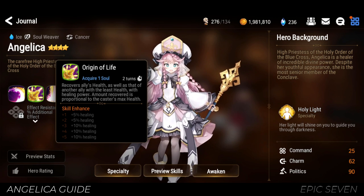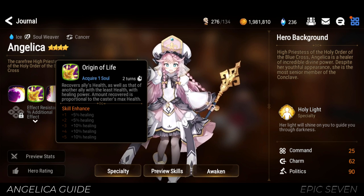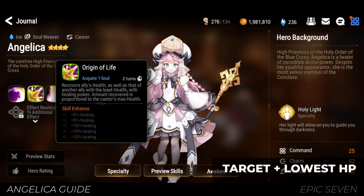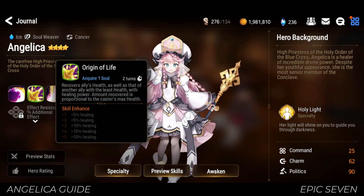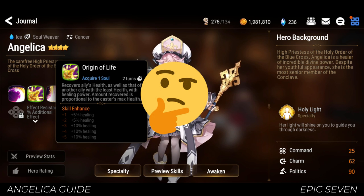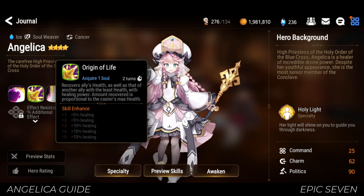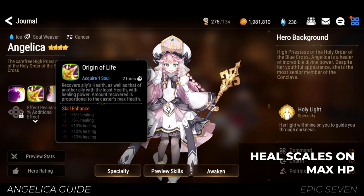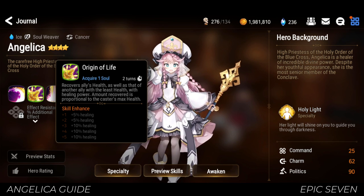Angelica's second skill, Origin of Life, is her go-to healing skill. At a cooldown of 2 turns, she can heal up to 2 units — one is the target and the second one targets the unit with the least HP. So what happens if the target unit is also the one with the least amount of HP? Well, she will heal twice on that same target, and that's what makes this skill very, very strong. Healing scales based on Angelica's max HP, so the more HP she has, the more healing she will do.